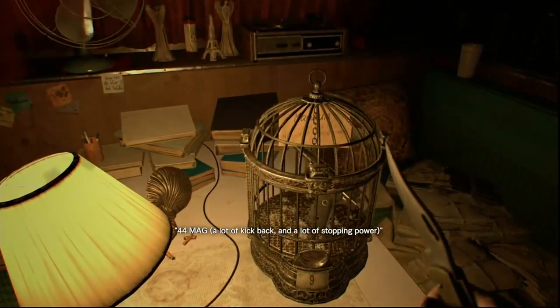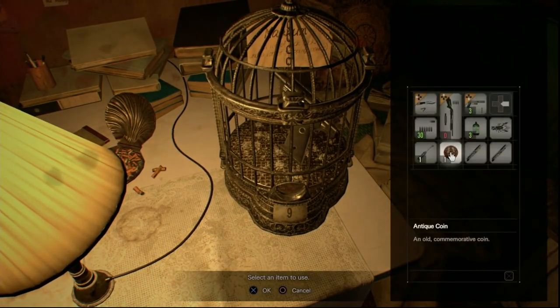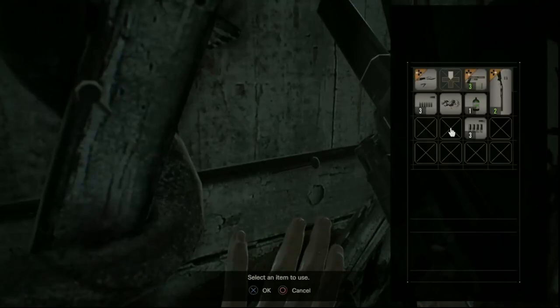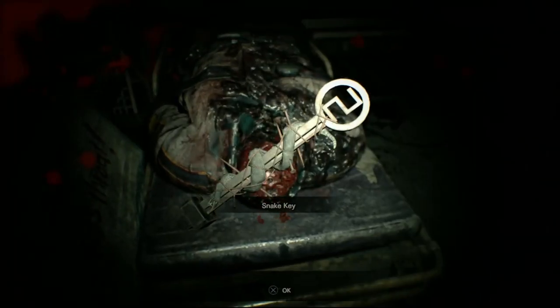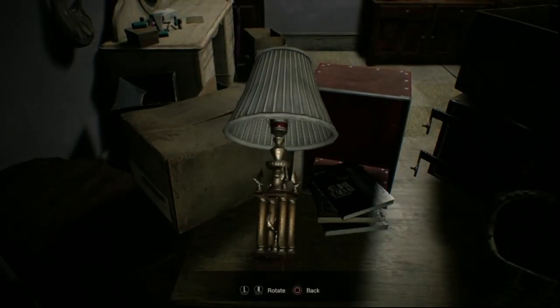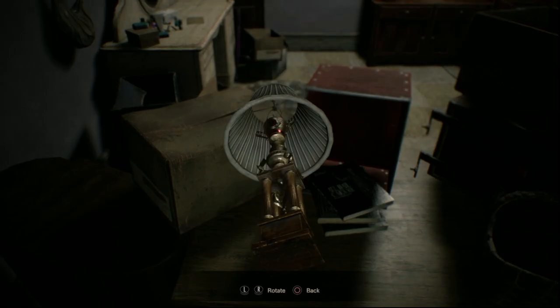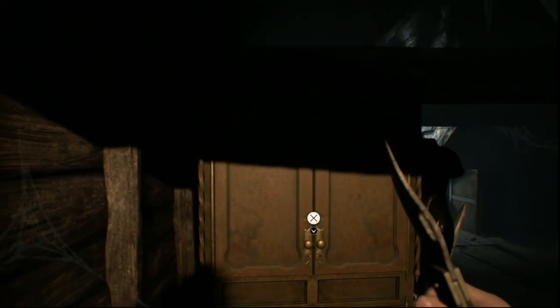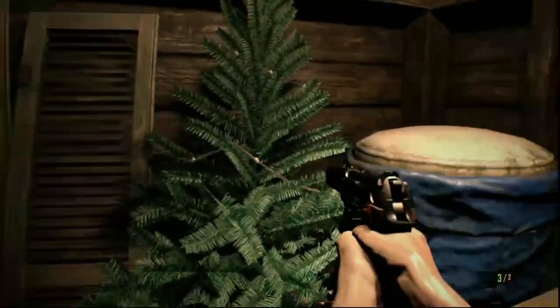I'm pretty sure the handgun located in the coin cage takes magnum ammo. For this next section, you will need at least six empty inventory slots and the snake key. Once you've acquired the snake key, go into the kids' room on the second floor. Find the lamp sitting on a desk, tilt it up, and push the red button under the lampshade. This will drop down the ladder to go into the attic. Once you climb into the attic, turn around and by the Christmas tree to the left, there's a toy axe and shotgun — pick up both.